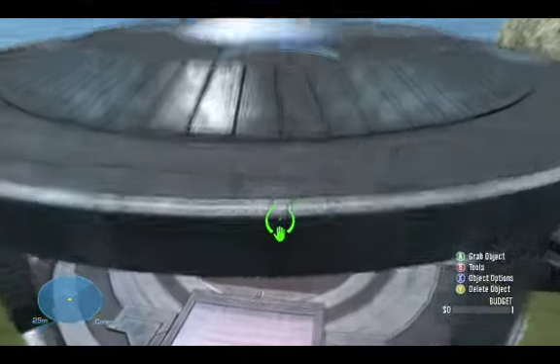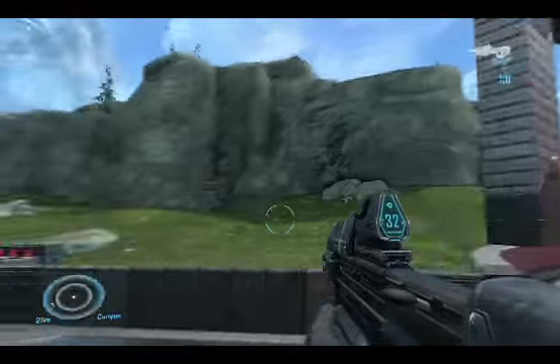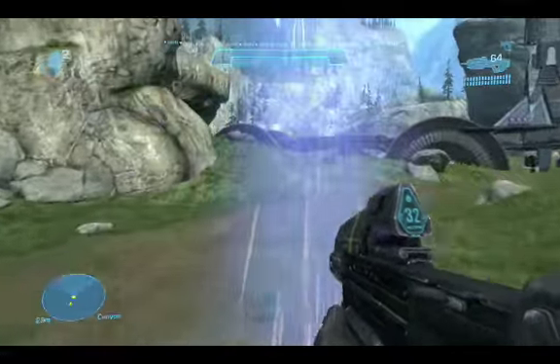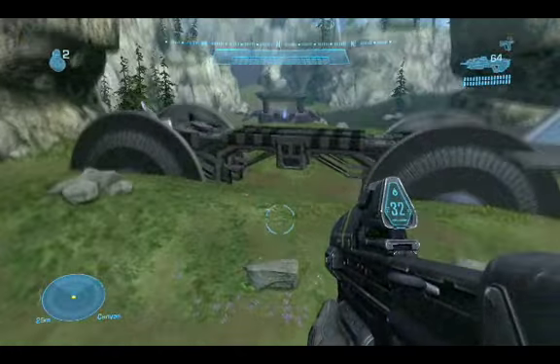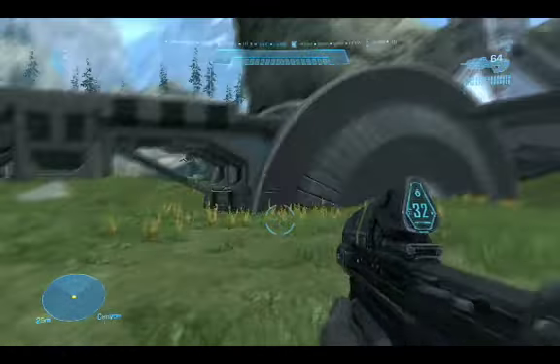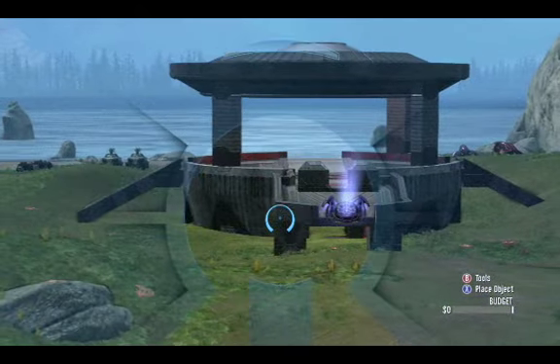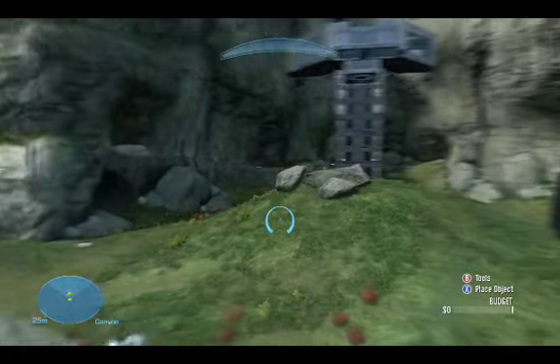We took the structure of the rocket from the map Renegade on Big Team Battle. My friend liked it, and we deleted it inside and made a teleporter to get to the top. I have a speech impediment, so sorry.